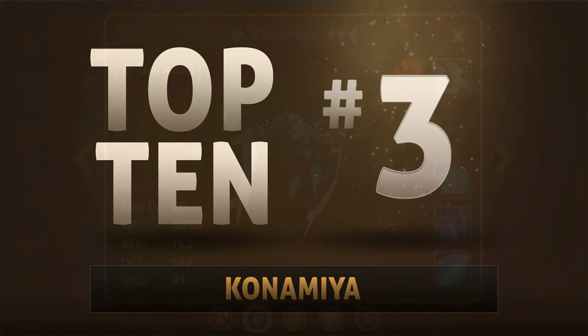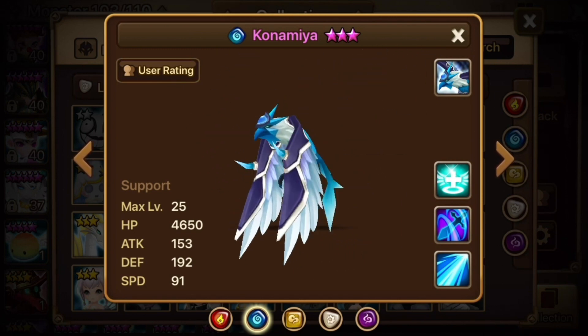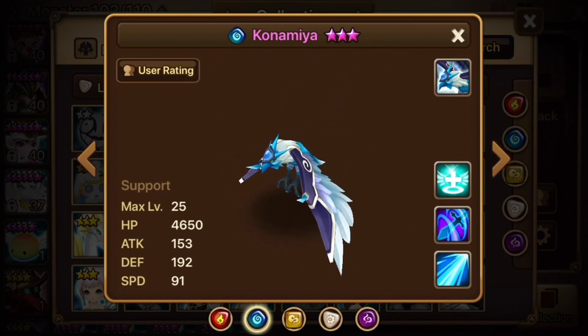Number 3: Konamiya is the Garuda that keeps on giving. He has a weirdly reliable stun on his first skill, a cleave facilitator on the second skill, and a full team heal and cleanse on the third. Kona's helpful in arena, raids, TOA, and ultimately more places than I have time to list here.